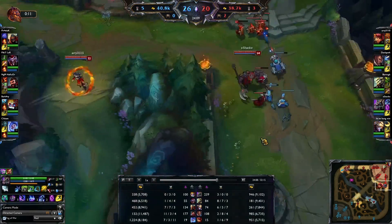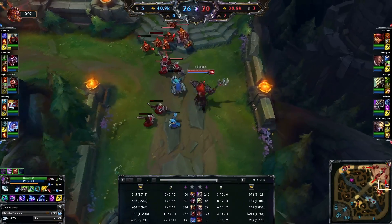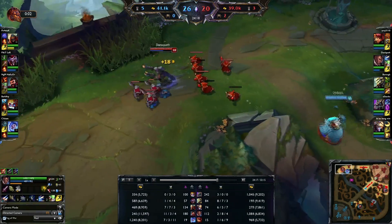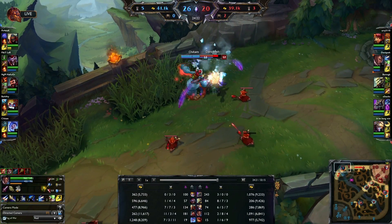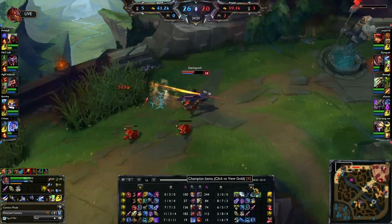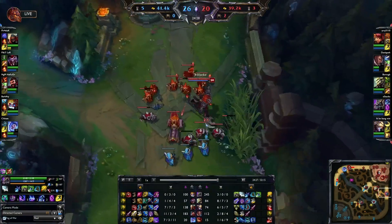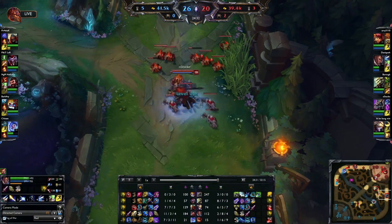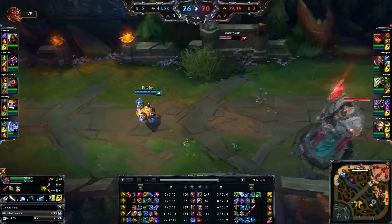Let's take a look at the gold. I have 9.1k. Their most fed player has 11.5k. I'm ahead with 7 kills. That damage though — 7,311 damage by Nunu, that's insane. Meanwhile I have taken over the bot lane at level 15. Heimer coming in but he's probably not gonna do much.